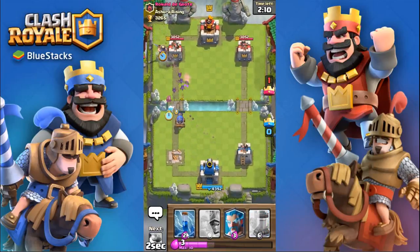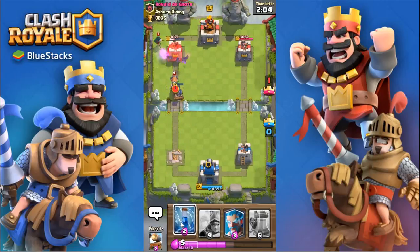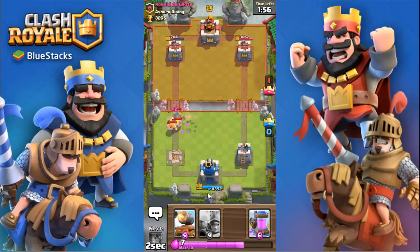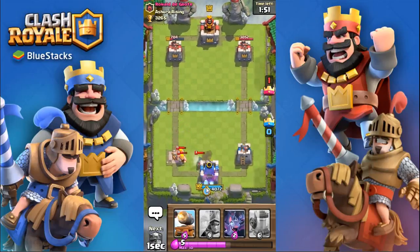Hopefully the tower only takes out two bats — oh good, only one. The Cannon Cart locked onto the tower. I don't really know what that Bat Ram was for because it's just going to go right back into that. Decent value — zap there, Ice Wizard again. I'll let the bat charge onto the tower because I can afford to take a little bit of damage on my crown tower. We have the tower decently low. We took a couple hundred damage but that's completely fine.